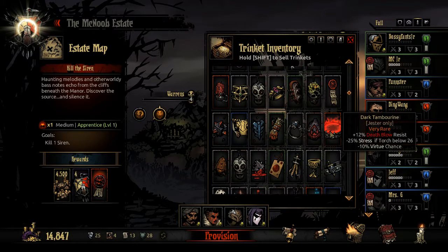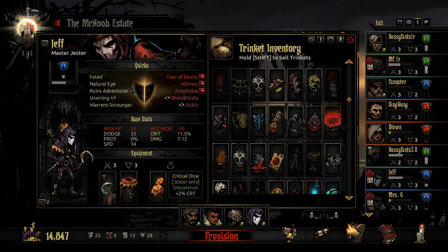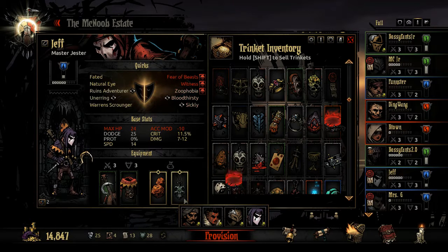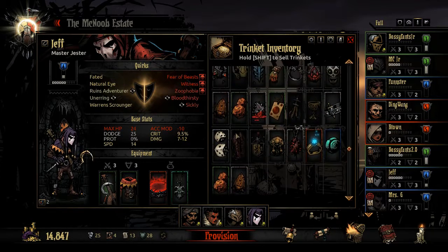I got a jester trinket here. I've got this Kickstarter one for speed which I like because he goes first and then we do that Finale move, which is just really nice. Let's get rid of the dice and throw down this very rare — kills his virtue chance but it might keep him alive a little longer. I've got a focus ring — plus 12 to accuracy. It's terrible that I don't know that. Minus a bunch of dodge — who would I give that to? Let me know.